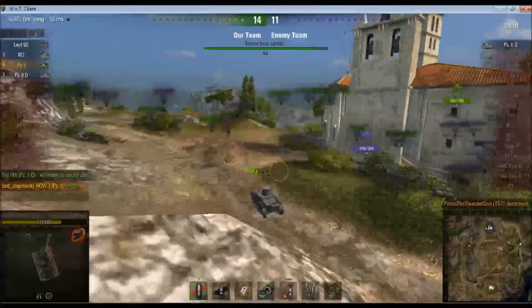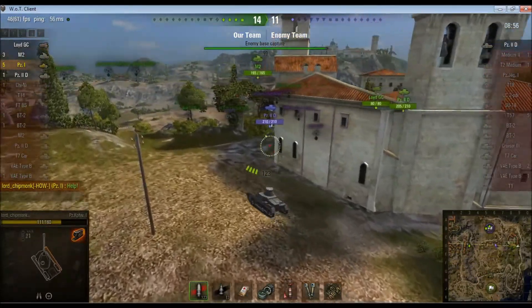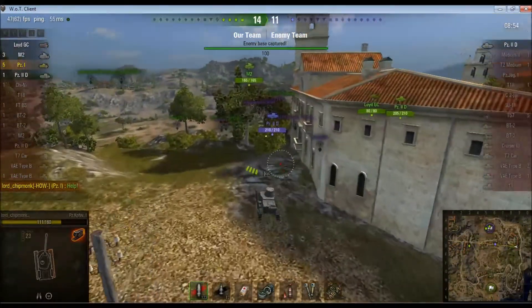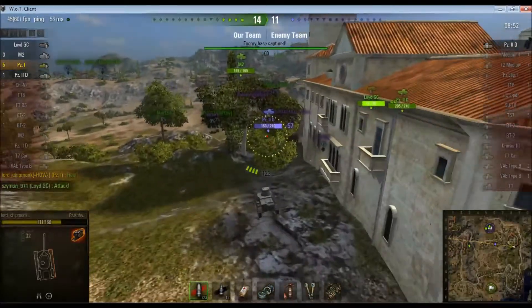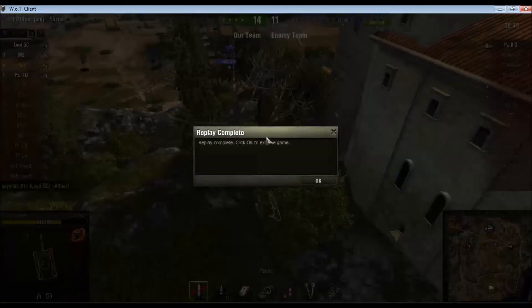The Panzer 2D is out in the middle of the map. The question is, can I put some damage on him before we win by cap? I don't think I can. Trying to get there — alas, no. Five kills and that ended up being an ace tanker, obviously, because it's in this video compilation.